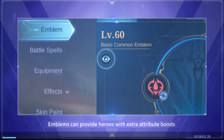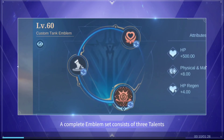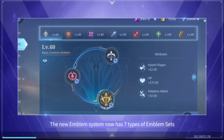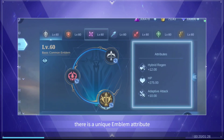Emblems can provide heroes with extra attribute boosts and passive effects. A complete emblem set consists of three talents and has a specific emblem attribute. The new emblem system now has seven types of emblem sets, and for each set there is a unique emblem attribute.